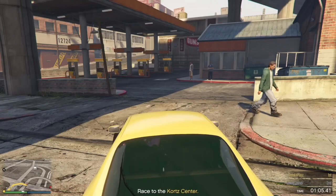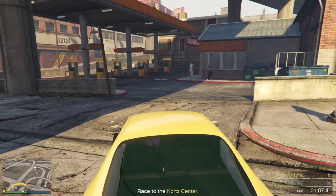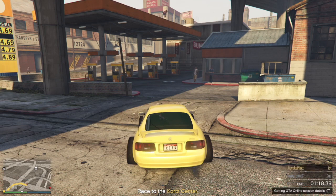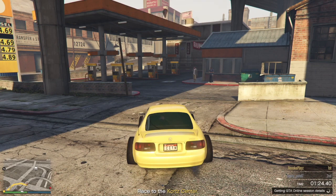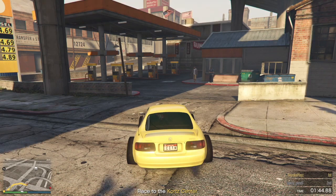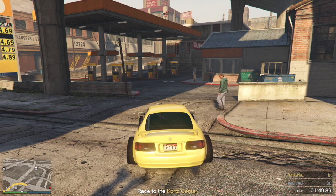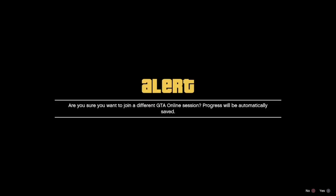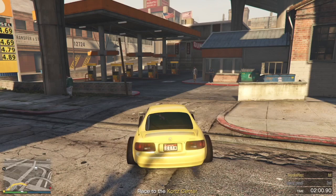Now join someone in a different targeting mode, accept the first alert, and decline the second. Make sure the alert comes up — it comes up quicker once you do that. I'm going to join someone and accept the first alert, decline the second. I clicked join and watched the bottom right corner — from all the attempts it took around 12 to 13 seconds for the 'getting session details' prompt to pop up.